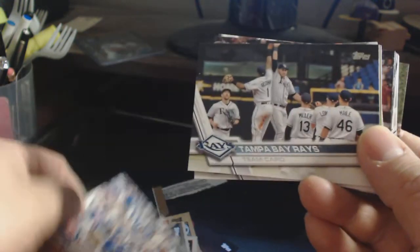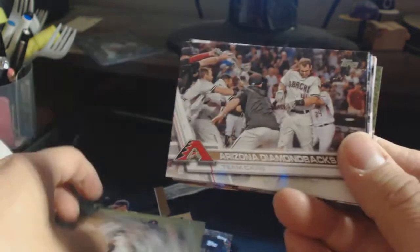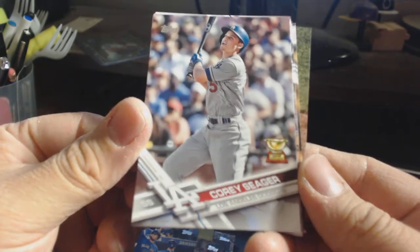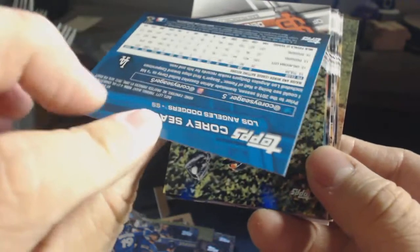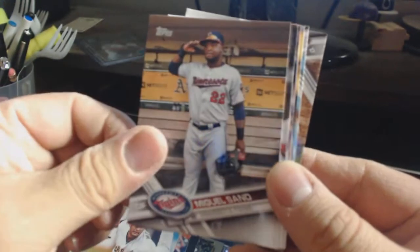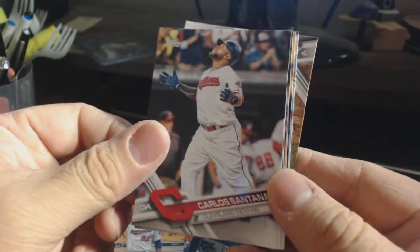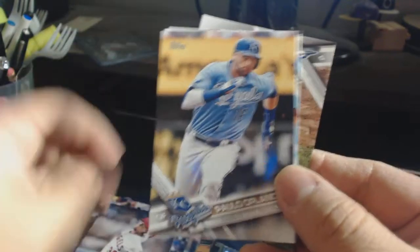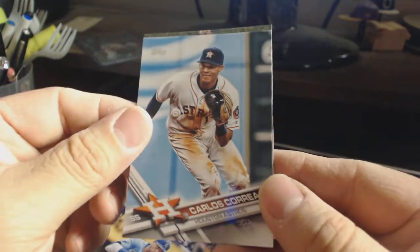Cops and groceries team card, Tampa Bay team card, Crawford, Orioles dummy bags, Cardi seeker — just a regular base card. Miley. Let me get a Sino. Cross Kero.